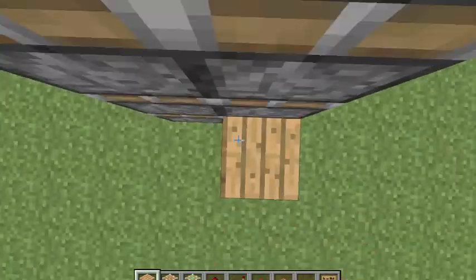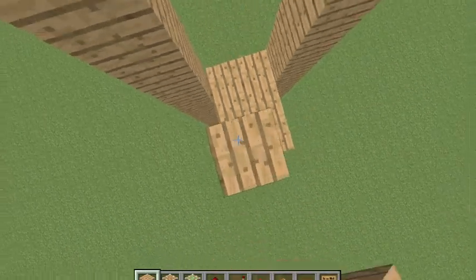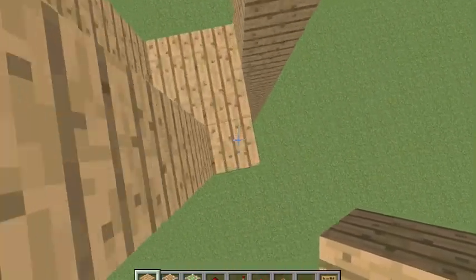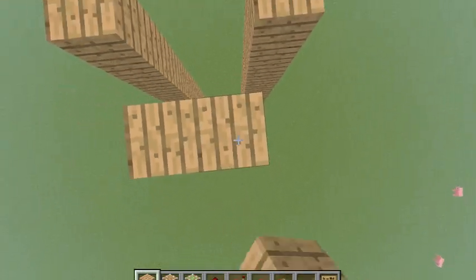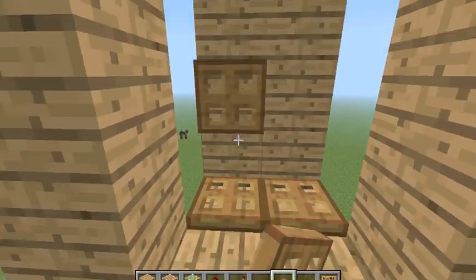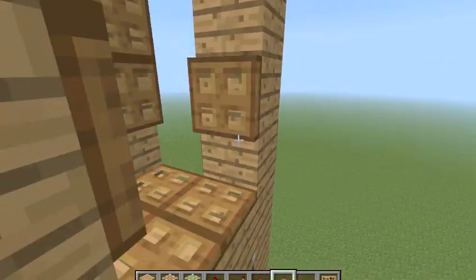You're also going to want to do that in the back, so just go up like this. And after that, you take some trapdoors — keep them down like that — and place trapdoors like this, and like this, and of course like this.